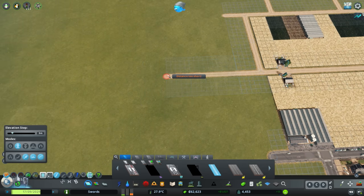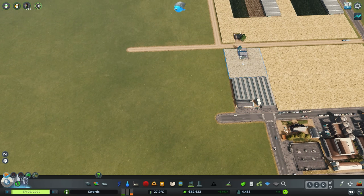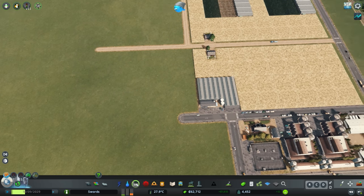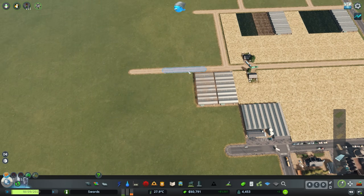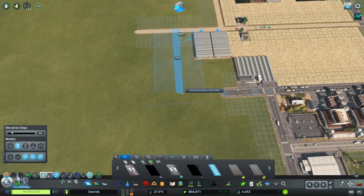Maybe bring this one out a little further and space it out as well — two more farms and then another cut road going across. We'll switch one road to an industrial road.